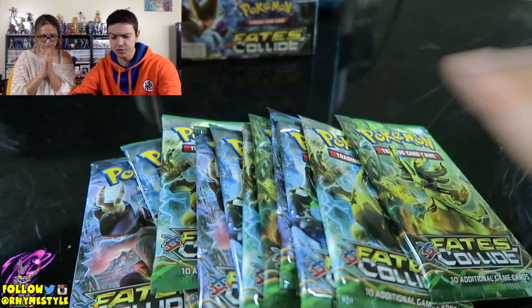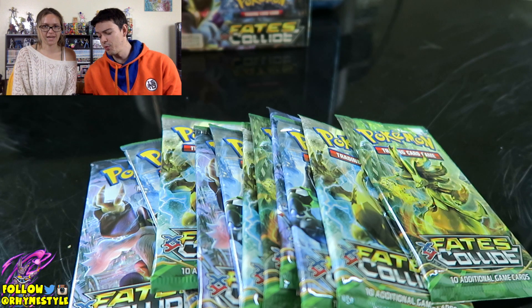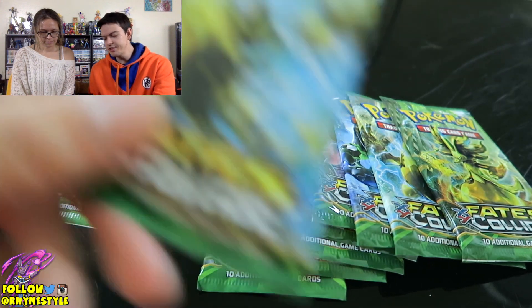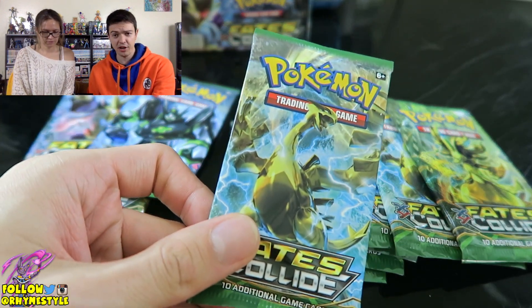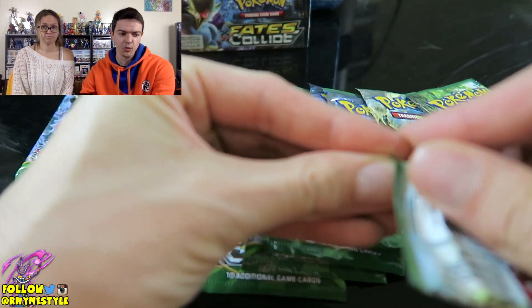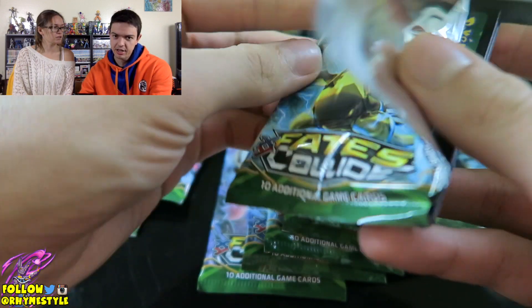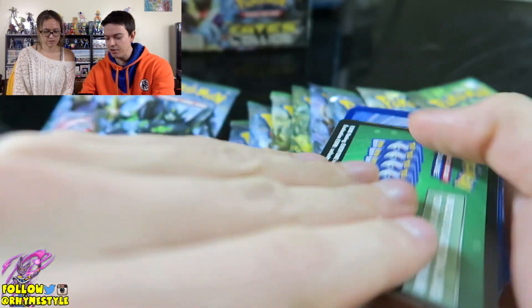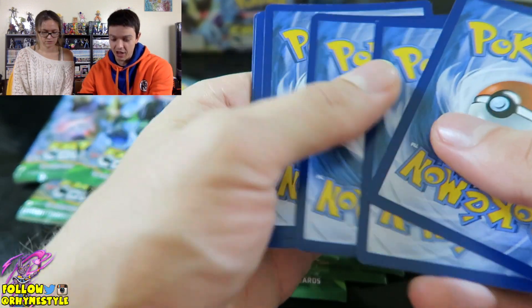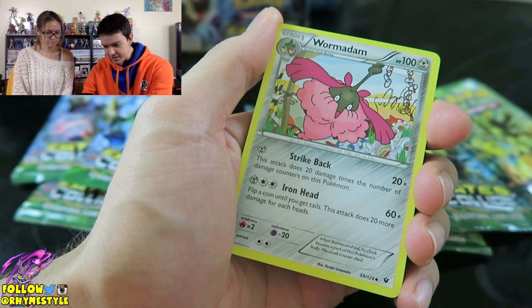There are twelve packs, so we're going to open this in parts like we always do. Make sure you tune into part two and part three when they get uploaded. The card we really want — the only real reason why I decided to buy this — is there is a Lugia Break card in here. But the card I really, really want is the secret rare Alakazam in this series. If I pull that, I'll be happy. If not, I'm probably never buying this box again — because the only reason I bought it is it was such a good deal.